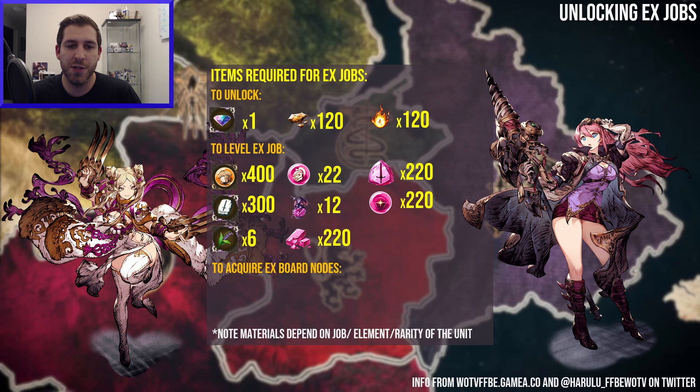To actually level up the EX job, you're going to need a bunch of stuff. All the red materials are easy to farm. Those weapon tablets — their drop rates aren't the best, but at least you can farm them reliably on Saturdays. The mind stones we can get from the barracks, from hard quests, from a lot of different places, from pulling dupes, and from all the select tickets available right now. So these are not that hard to get right now, which is nice.